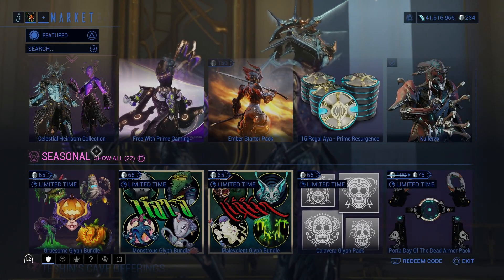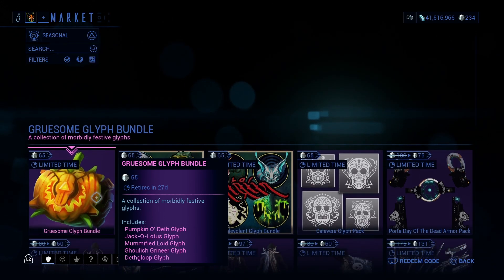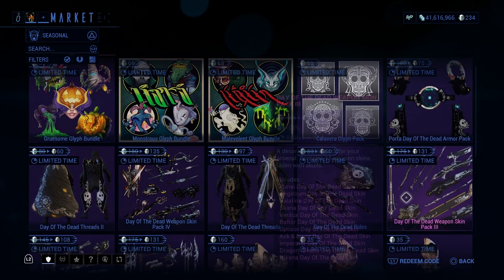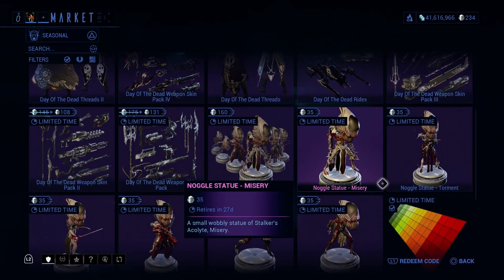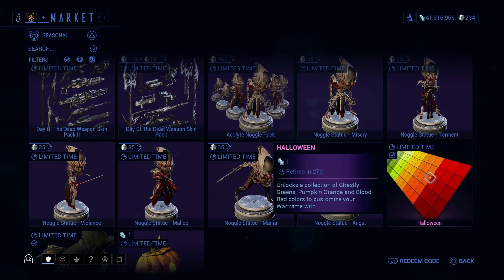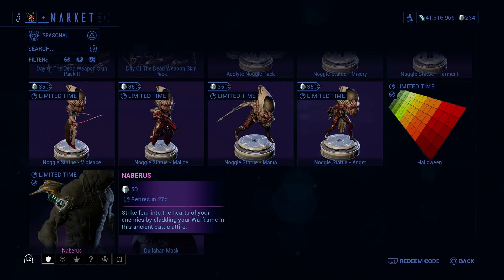As mentioned, under the seasonal section, there are things you can buy: glyphs, different glyph packs, Day of the Dead weapon packs, Day of the Dead stuff indefinitely, and a Halloween color palette for one credit. This will stay indefinitely, so don't worry, it does not go away at the end of the event. This one you can buy for 50 platinum if you so wish.